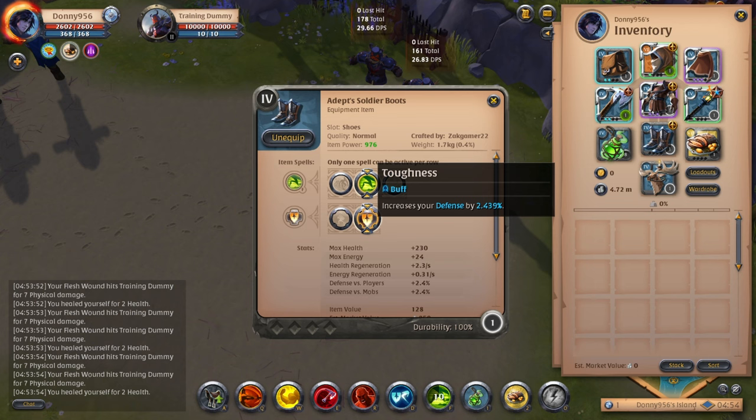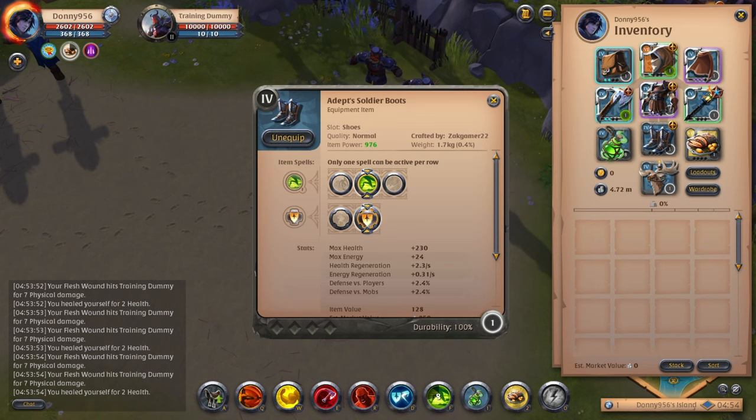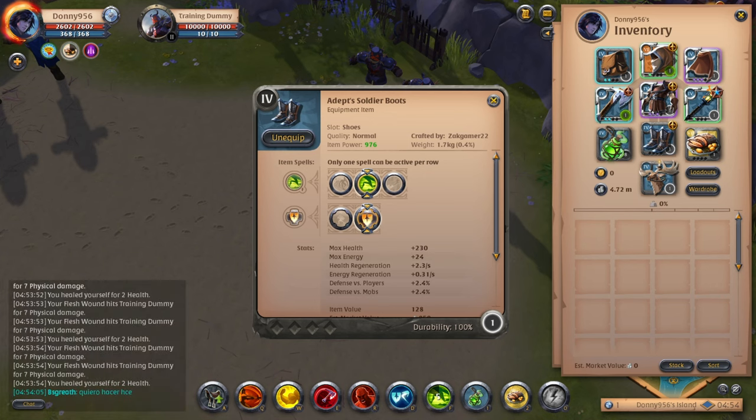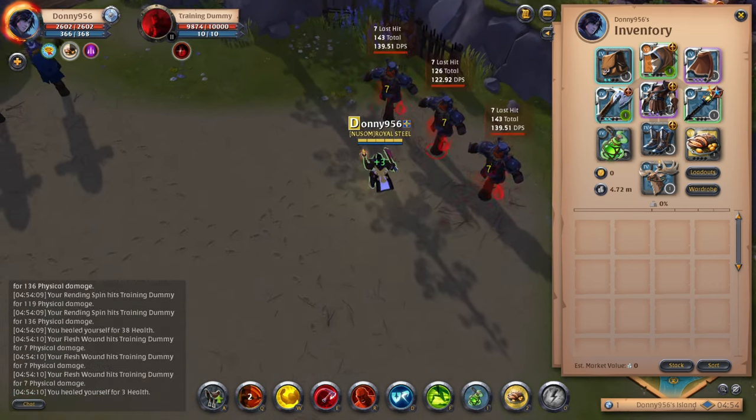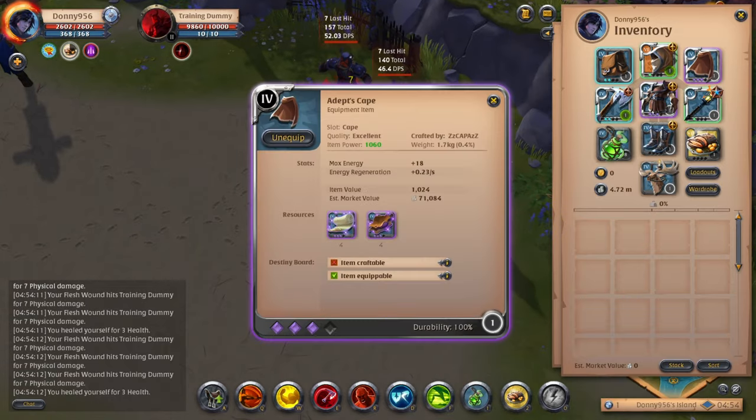From what you've seen from this build so far: it has a lot of sustain, fast attacks, a lot of damage, and increases your defense. For your cape, you can go with a basic cape, especially if you're starting on the new server — there won't be a lot of capes available. You can try to get it up to 4.3 by transmuting at the start. It provides a little bit more energy as well as energy regeneration.